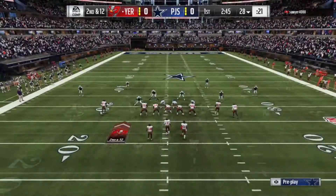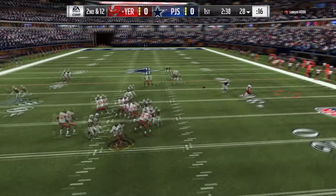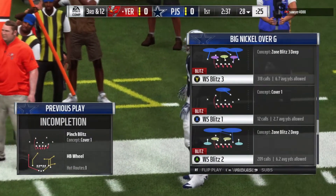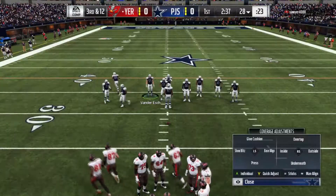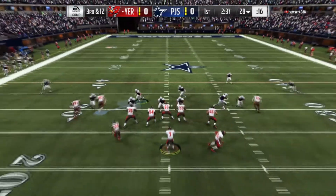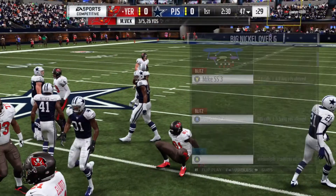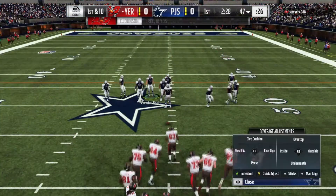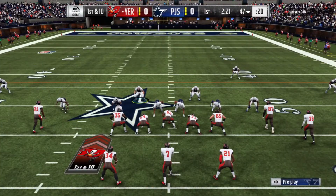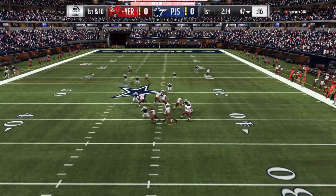Ed Reed, the new upgrade, already making his presence felt. He's coming — this is what I was expecting: HB wheel. We got this on lock. Throws it — footsteps, baby! Footsteps on Jalen — I'm telling you, it's one of the only abilities that actually works. I highly recommend putting it on everybody you possibly can. I still think EA's lying about some abilities working, because secure tackler is useless to me, but footsteps — that's the way to go.